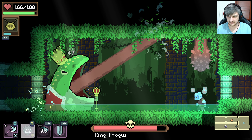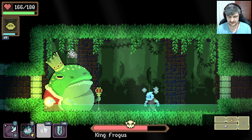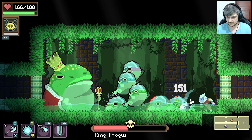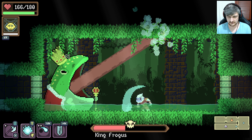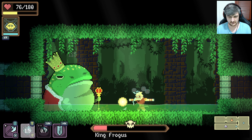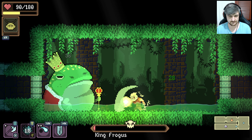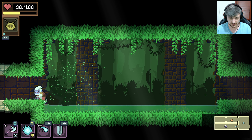His life's not going down yet. Oh — that was the 5% chance of dodging, that worked. That is an awful attack. And you're dead — King Frog, get out of here.